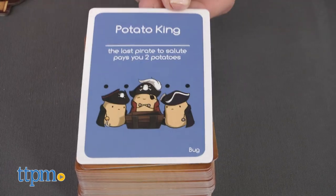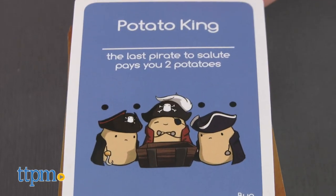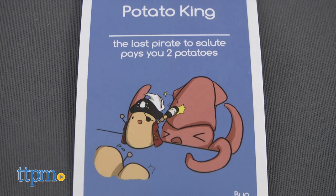The Potato King cards are what you're really trying to steal, and if you draw or loot a Potato King card, you must reveal it to the group and say, 'All hail!' Players respond, 'Potato King.' The last player to do it must surrender a Potato Crew.